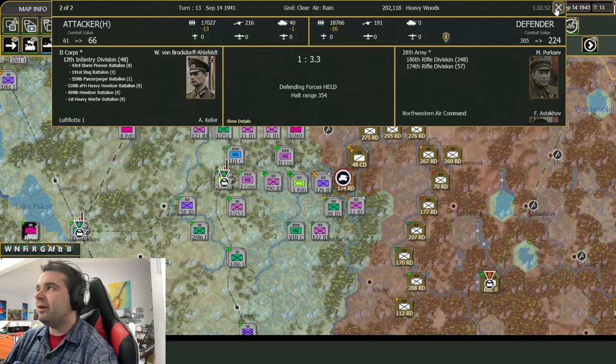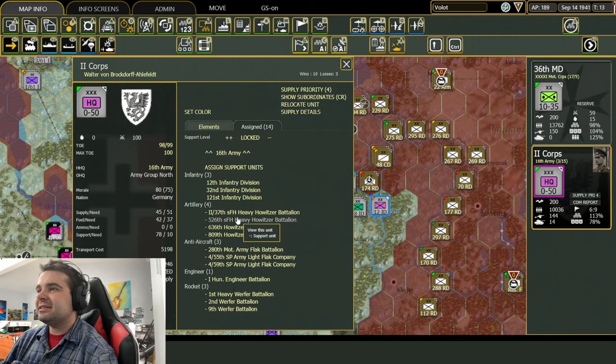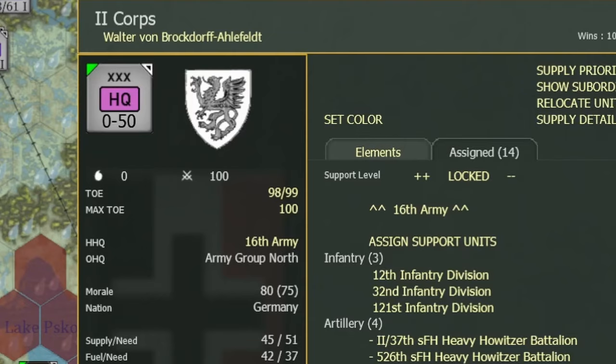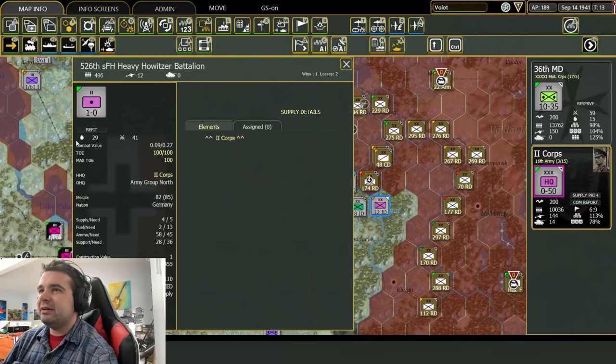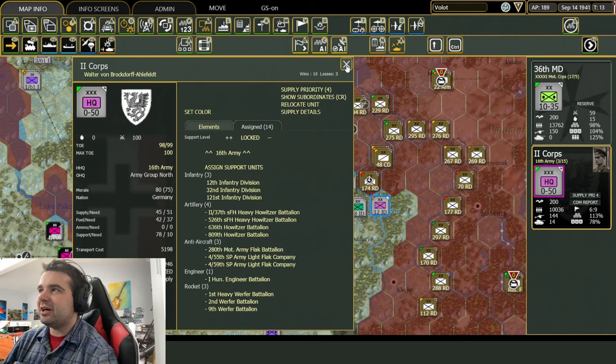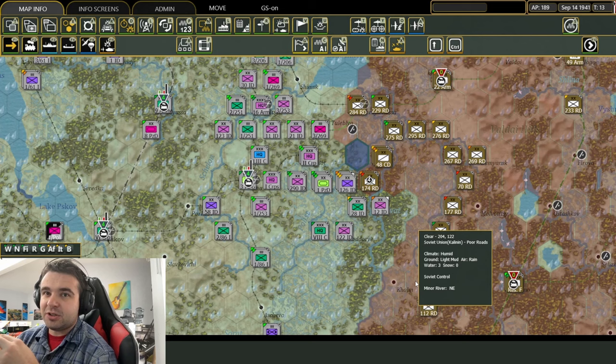If you look at the corps-level indicator, these guys — after they got committed — lost a lot of their combat prep points. They probably started with 100 combat prep points. You can see they lost a lot and their fatigue went up, so they're not really doing much. They're only committing 0.09 of their combat value. This is the heavy howitzer battalion, not doing a whole lot. That's the key thing with artillery: once you start using it, it becomes less effective very quickly. It's really good for that initial shock factor, either on the defense or the attack, but it loses a lot of its punch the more it gets used.